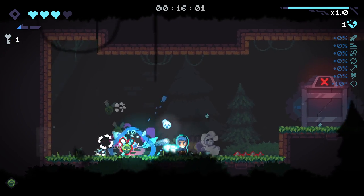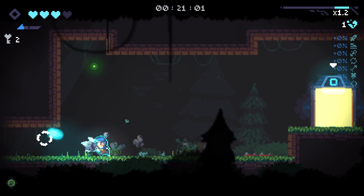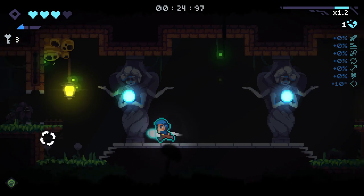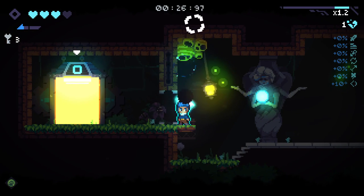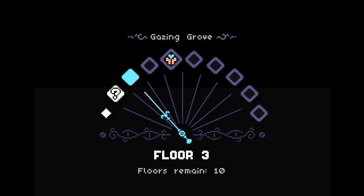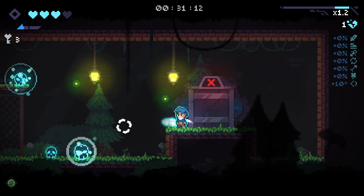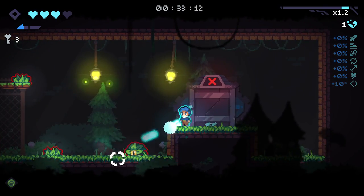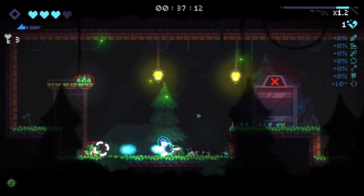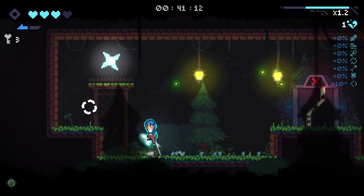We've got a secret room here. And we get ourselves a key right off the bat - that's fantastic. We found our secret room early as well, which is great. We've actually got the hive here. You can find a few of these throughout the first floor. This is how you access the first secret floor. I've never been to the secret floor myself - maybe this episode we will try to do that. It's bee-themed, but that's all I really know about it.